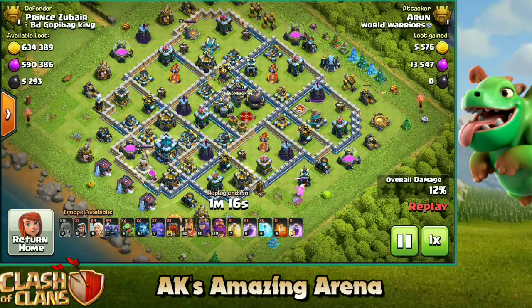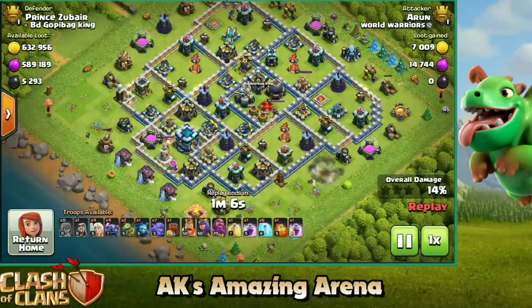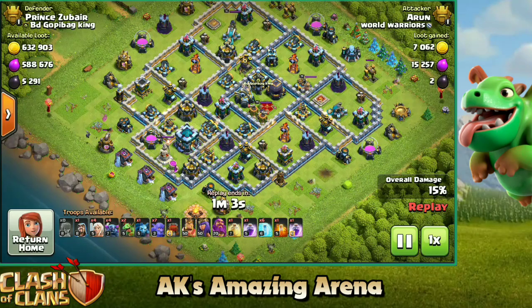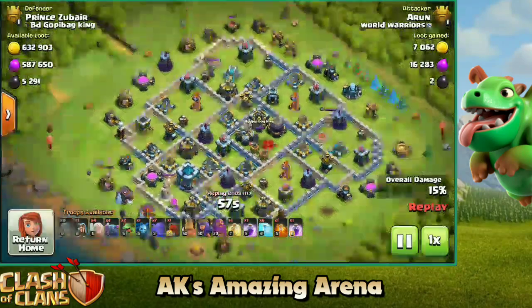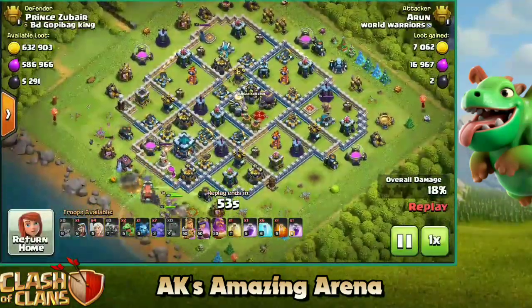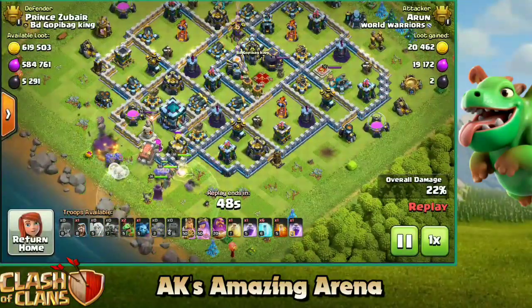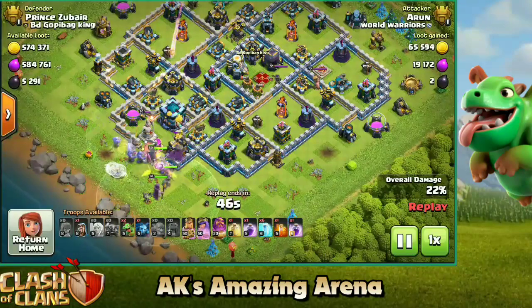That's what you mainly want to focus on — take down the maximum percentage with your troops like archers, wizards, and minions. Once you're done, send in the big push towards the town hall and destroy it. You're going to secure the next star once the 50 percentage is reached, and once you secure the two stars you're out of the base. We have secured around 15 percentage of the base and we are still having great archer value on the top.